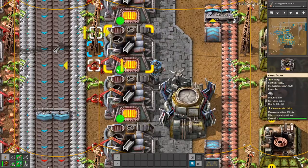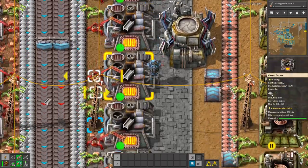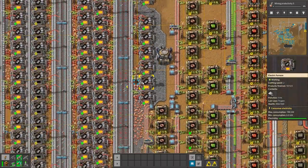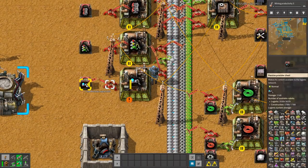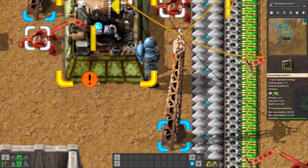The green one means the machine is working great and everything is good. Now we'll remove the input from this thing and you can see a different symbol.